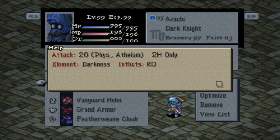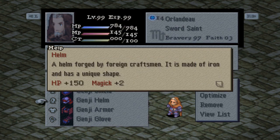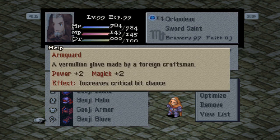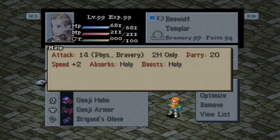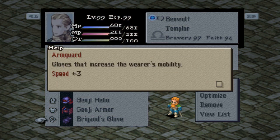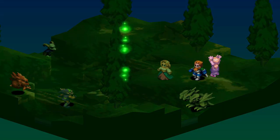The Genji set has been buffed, with some of the armor granting stat bonus increases, the shield now has magic evasion, and the gauntlets even increase your critical hit chance. Equipment items no longer grant haste and were changed so they increase your speed instead, meaning you have to use time magic to have this buff, making the time mage not so obsolete in the late game — which is a huge plus.